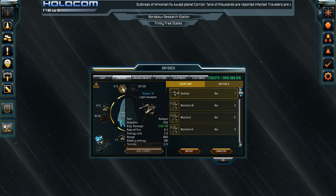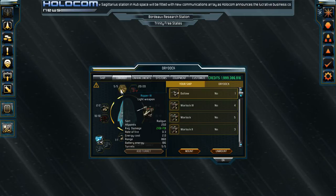So this is a light weapon slot — I've got a Ripper 3 equipped into it. The average damage is how much damage is done per shot. The rate of fire is one that confuses some people: most are used to a system where the higher the number the faster it shoots, but this game shows you the interval in seconds between shots. So it takes 0.3 seconds per shot — meaning around 3 shots per second on this ship.